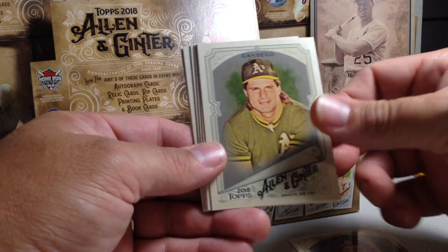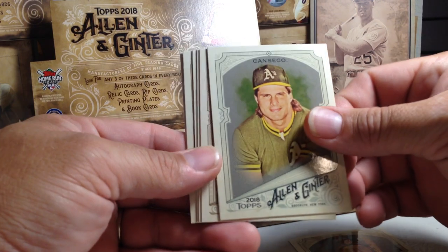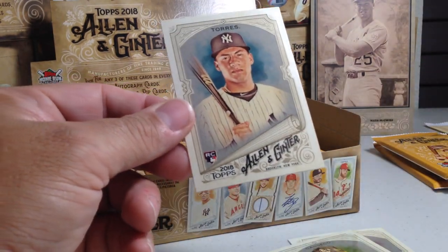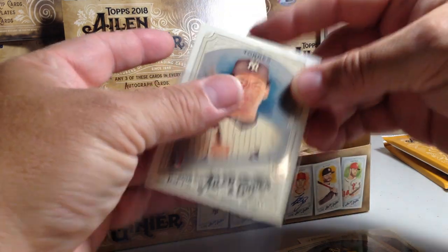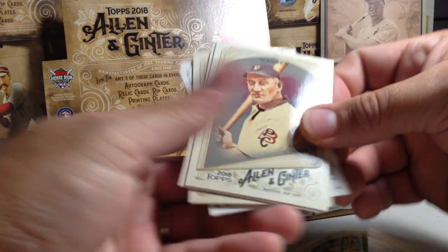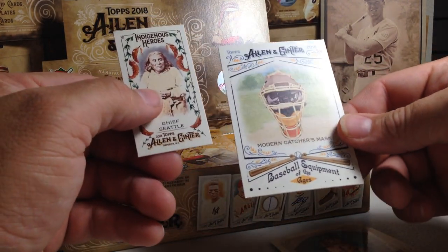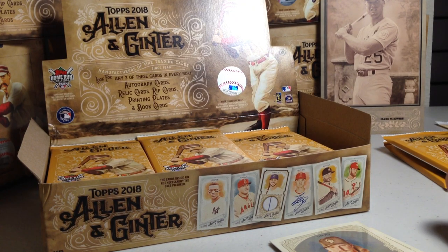We got Yonder Alonso, Jose Canseco. Obviously I'd love to find an Otani glossy. There's a nice one — Gleyber Torres. That's pretty sweet. Gleyber Torres glossy card. We got Honus Wagner, Sean Newcomb, Jonson Gray, and then Modern Pitcher's Mask and Chief Seattle Indigenous Heroes insert.